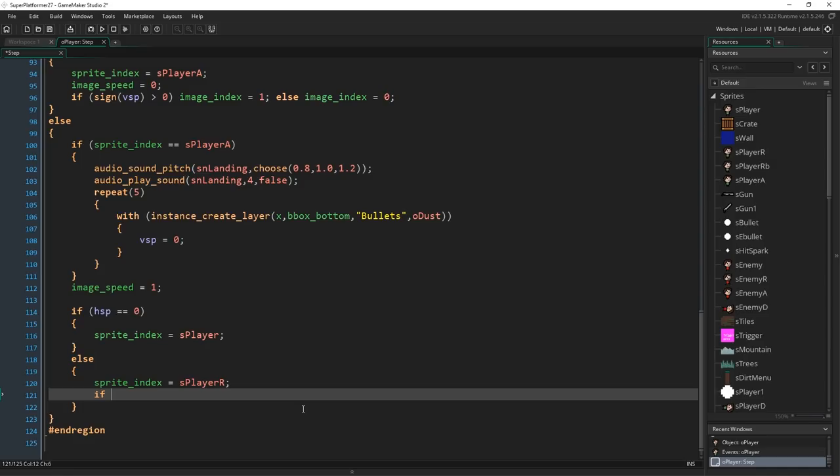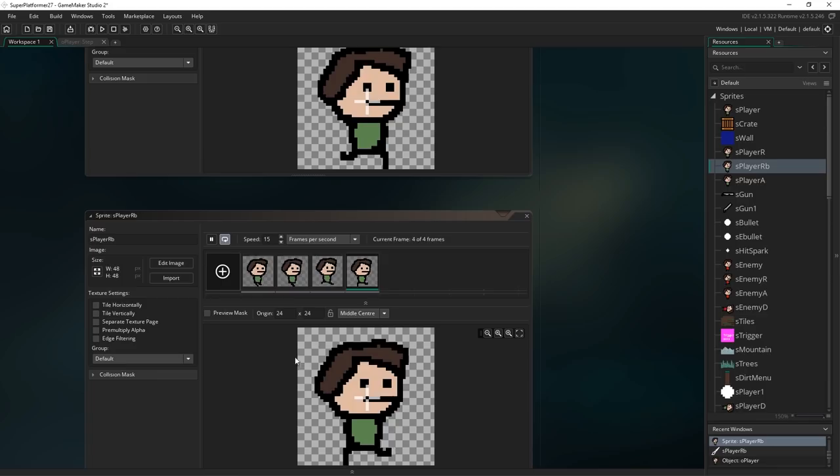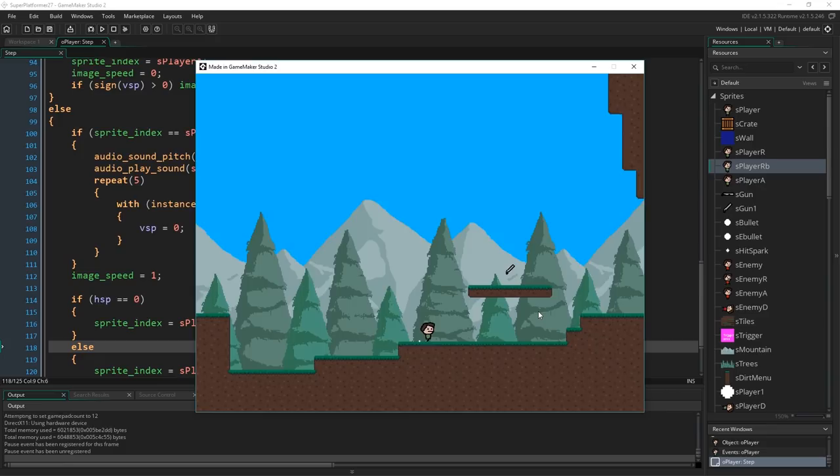Then I write: `if aim_side != 0: image_xscale = aim_side` — that'll flip us accordingly. Then scrolling down where we have `sprite_index = s_player_r`, just underneath that, since we know hsp is not zero in this case, I'll add: `if aim_side != sign(hsp)` — meaning if we're running right but aiming left, or running left but aiming right — then `sprite_index = s_player_rb` (run backwards). That sprite is literally just the mirror of the running sprite with the head re-flipped, so it was pretty quick and easy to make.